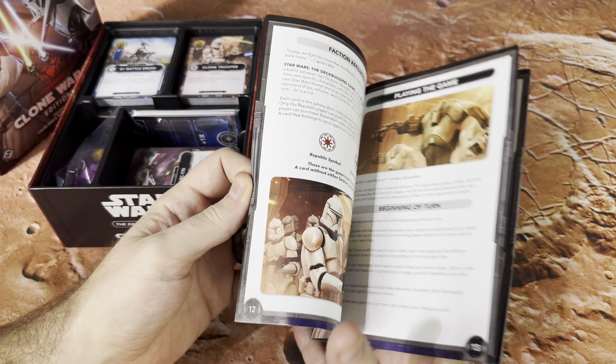So we've got card backs here, we've got tokens, just like we did with the first game. You don't need the first game — you're going to use these for this one: the white one for the Force, the yellow for money, and then the purple for damage on the base. We've got the rulebook.